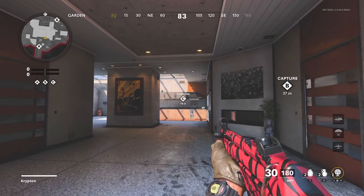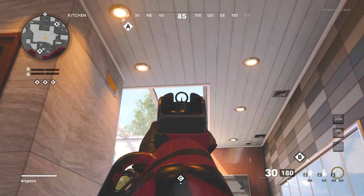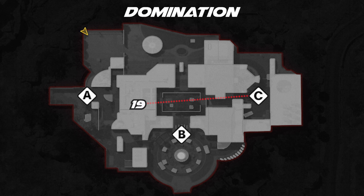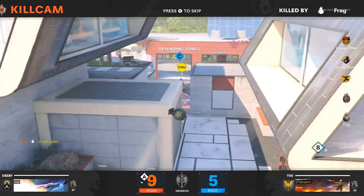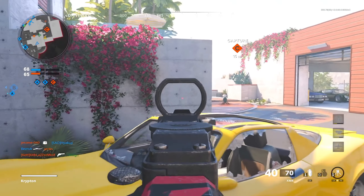For the final Domination spot on C, all you want to do is come onto this building right here, crouch, aim up over C just on top of that tree right there, and launch it over. This is going to land on C and kill anybody there. This can also be used as a spawn nade, which will kill anybody running up just coming off their spawn.